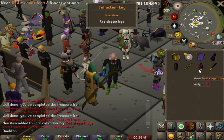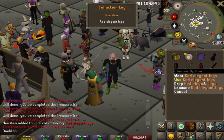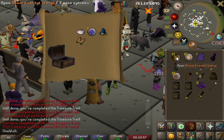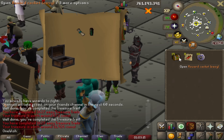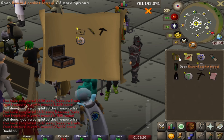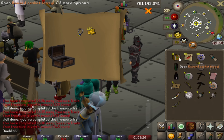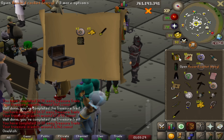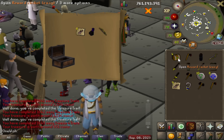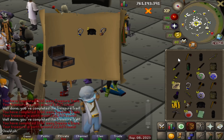I actually got something — some red elegant legs. I wasn't expecting any log slots since I'm so close to finishing the easy log. The chances of getting a unique are so slim at this point. Last clue casket for nothing.